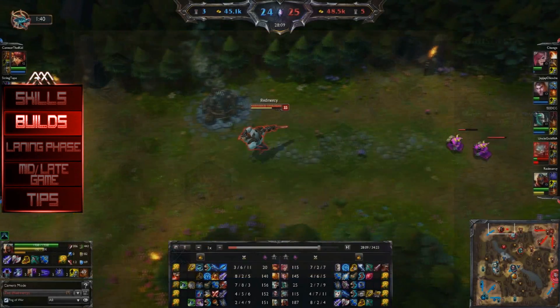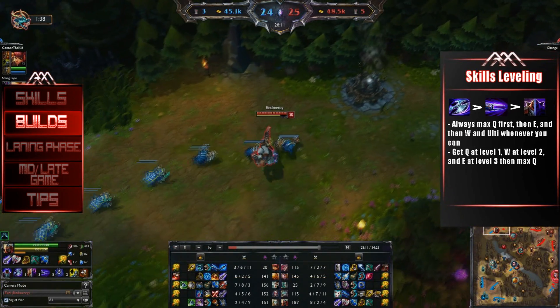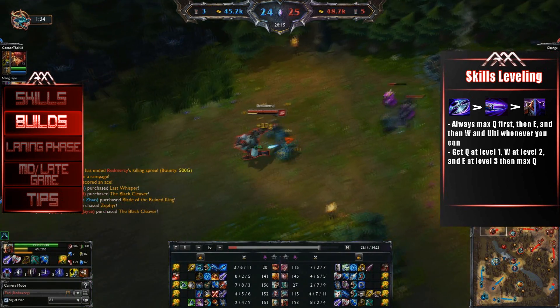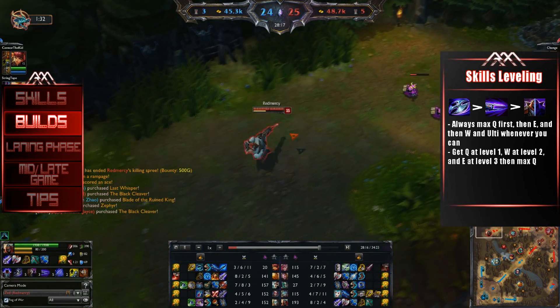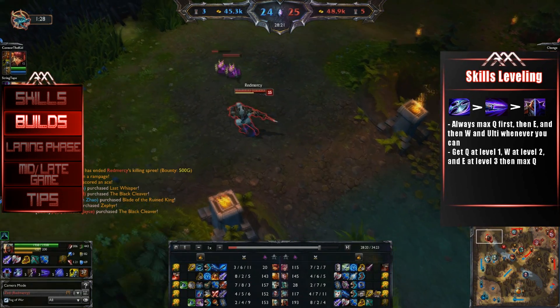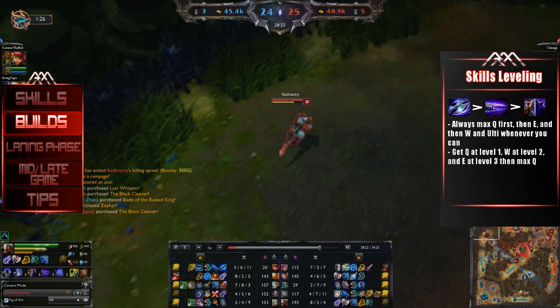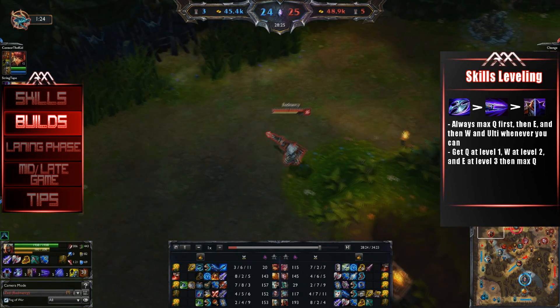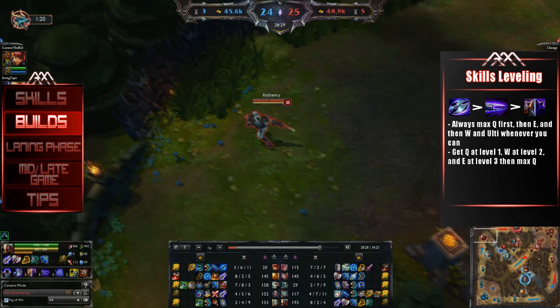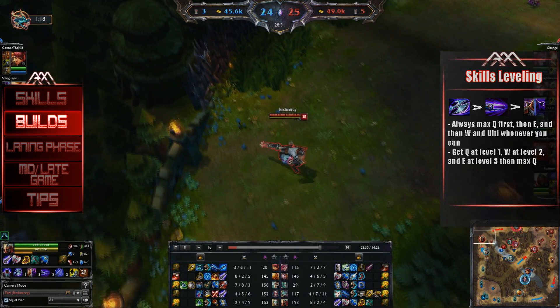Now let's go into how you should level up your skills. In terms of prioritization, your Q is always number 1, followed by your E, and then your W. Whenever you can, you want to put a point into your ultimate. For the first 4 levels, you almost always want to level Q at level 1, then get your W, then get your E, so you have all 3 skills by level 3, and then start maxing Q from there.